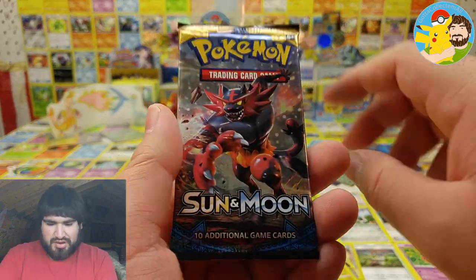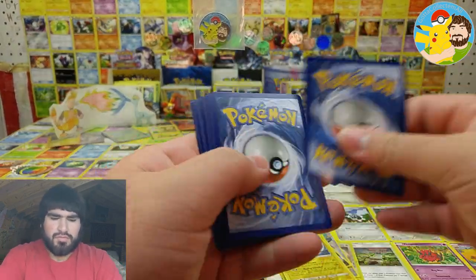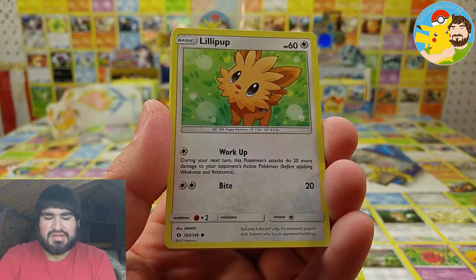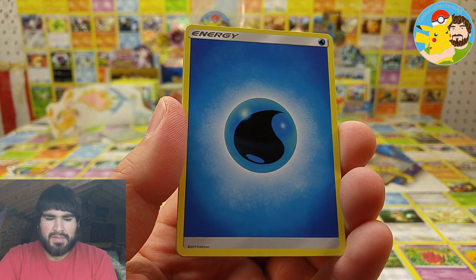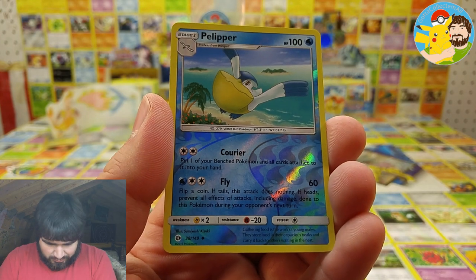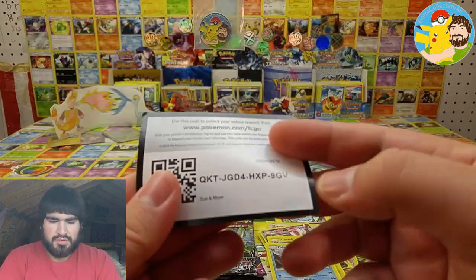Sun and Moon Base Set — let's see. We got Dratini, Lillipup, Bounsweet, Psyduck, Litten, another Water Energy, Professor Kukui, Araquanid, Nest Ball, Pelipper reverse — and a holographic Poliwrath! Code card right there.